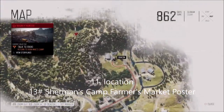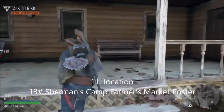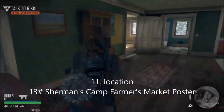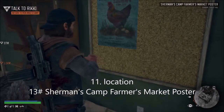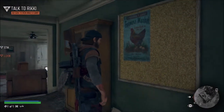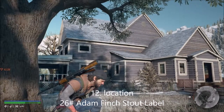We're in the region of Lost Lake now - we've done Belknap and Cascade. This one is number 13 on the list: it's called the Sherman's Camp market poster.